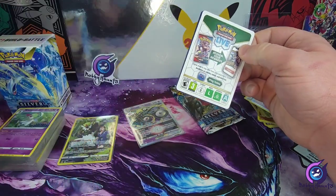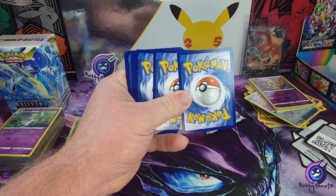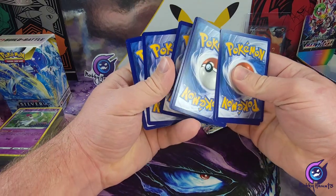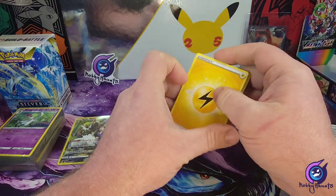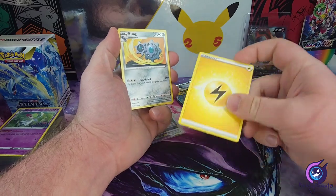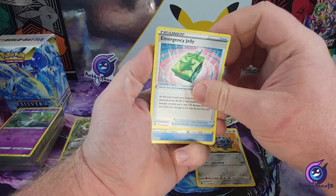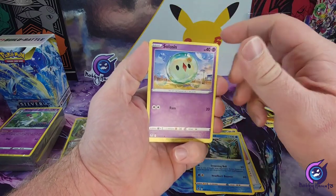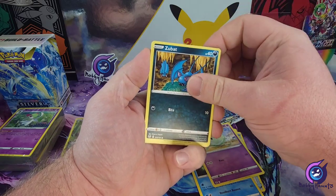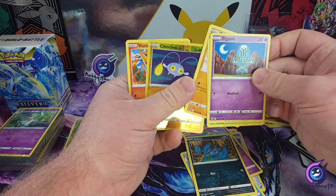Oh well, that ruined it. We'll still go through it. Could be a nice trainer gallery card in here. Energy, Clang, Emergency Jelly, Araquanid, Celosias, Zubat — and there is no trainer gallery card in here. Oh yay.